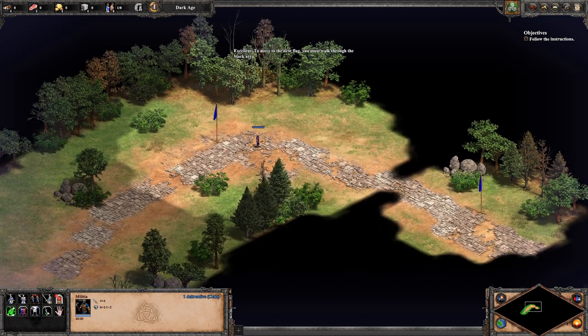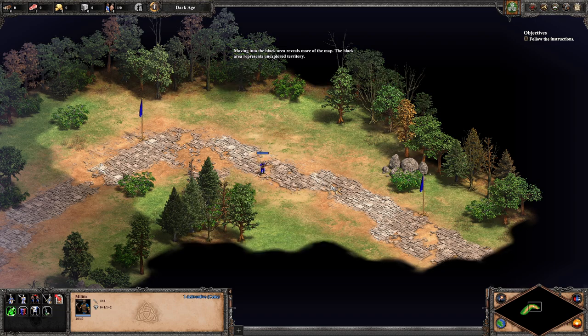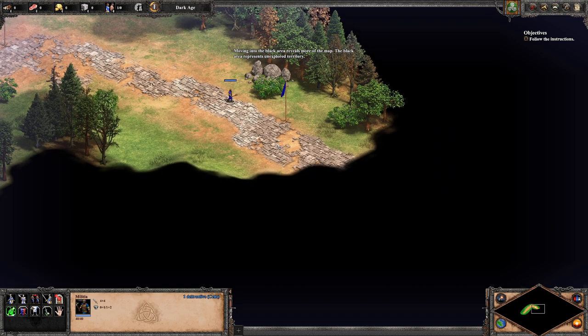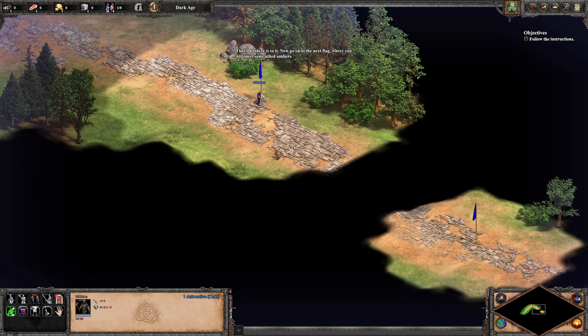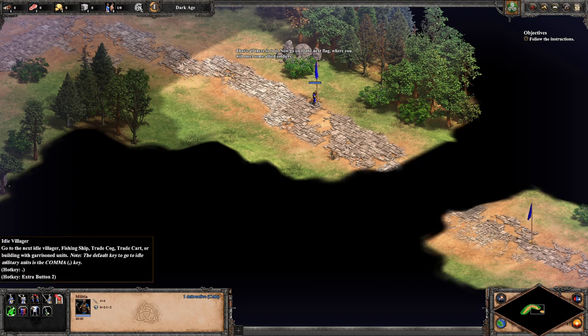Moving into the black area reveals more of the map. The black area represents unexplored territory — the fog of war. Now go to the next flag where you will meet some allied soldiers. The user interface is definitely different. I see there are two numbers for each of these resource items, and also one for villagers. There's the idle villager indicator, and we're in the dark age.